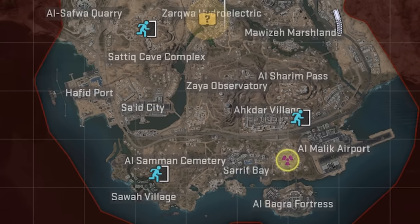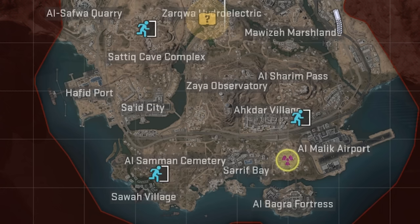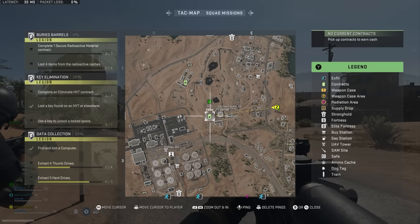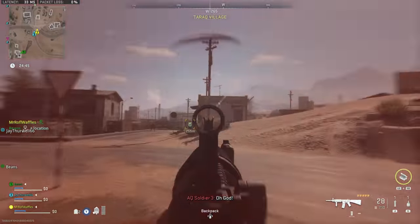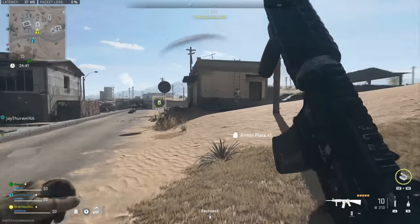As the radiation expands, it eliminates the three exfil locations on the map, which are indicated by a little blue man running into a doorway. If you want to exfil successfully, you'll want to do it before the 25-minute mark, or be quick enough to reach one before radiation closes it off. If you're too slow, there will be one final exfil point that opens up — but you've got to be fast at that point.